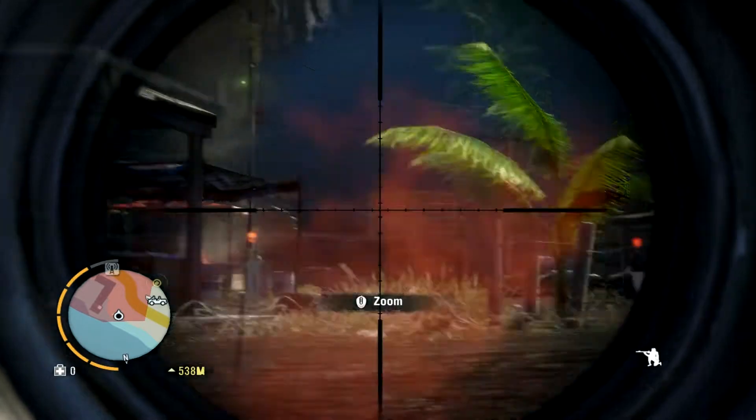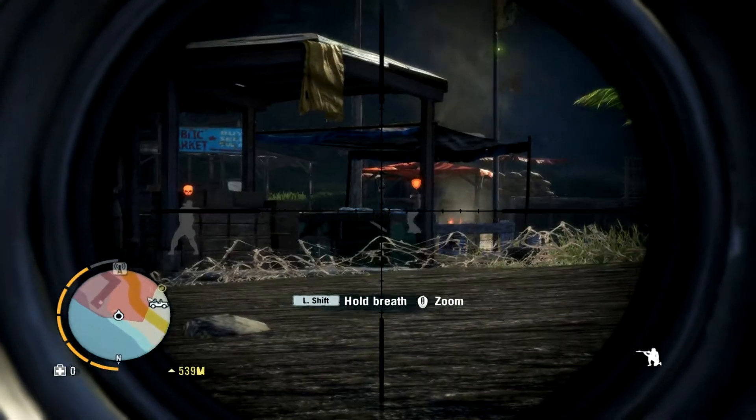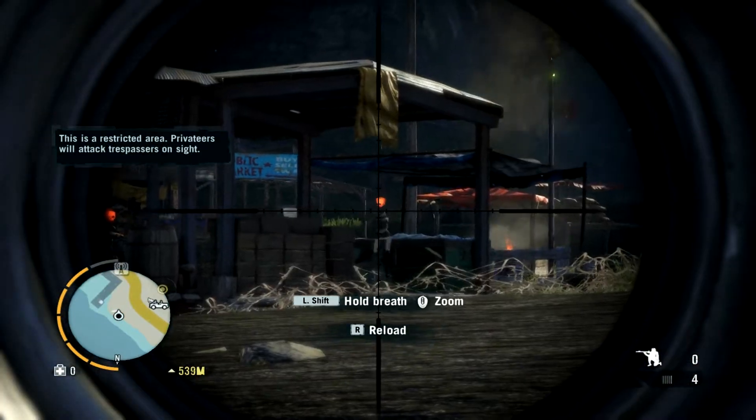When you try to take over an enemy camp, always try to find a cage where an animal is in. If you shoot the cage from the right angle, you can break the cage open. That way the animal is set free and will actually kill the enemies in the camp. This causes distraction and will allow you to clear the camp in no time.